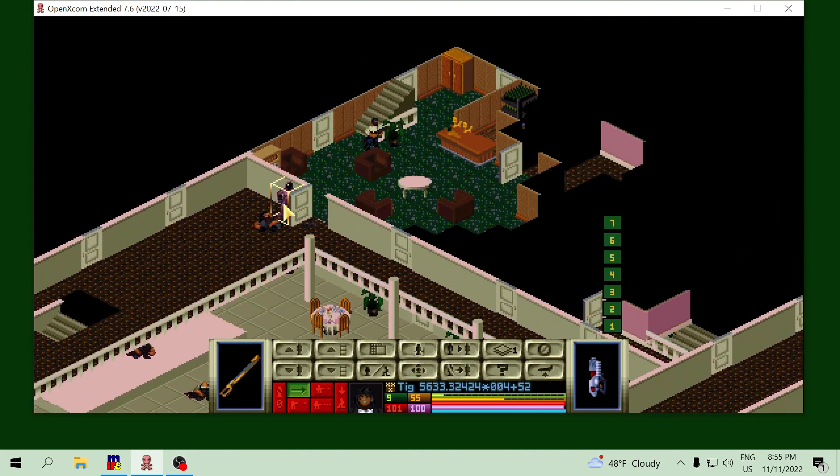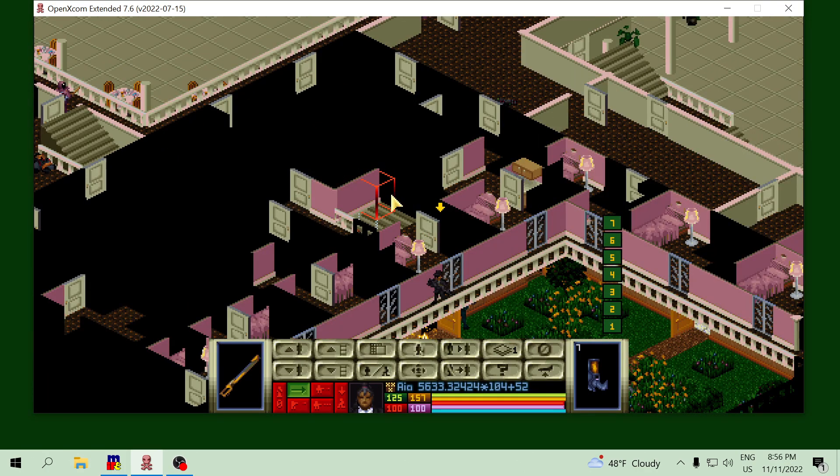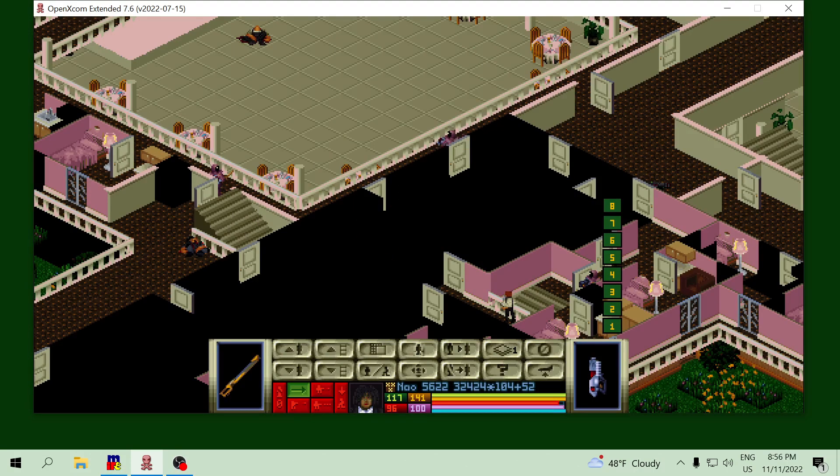I wonder what was his plan — to go up. Let's find the undamaged area. There he is, the primer. I will sneak Aya up where she can find some victims. This one survived — oh no!